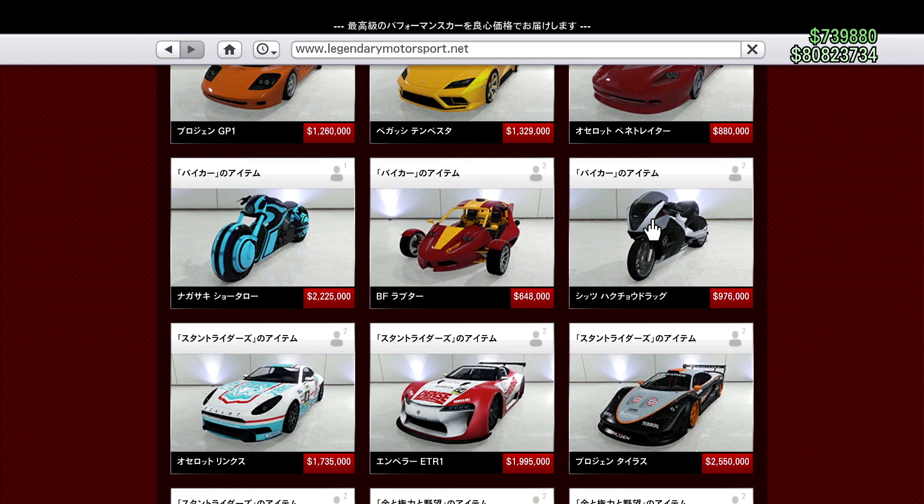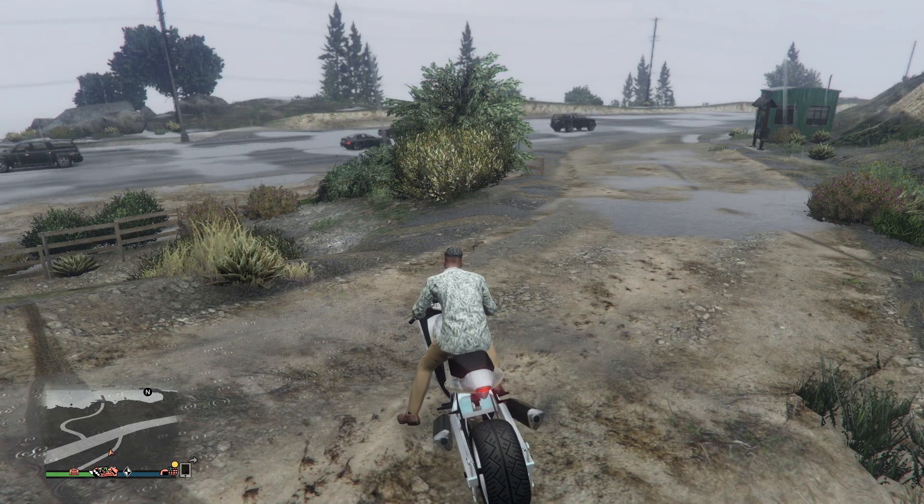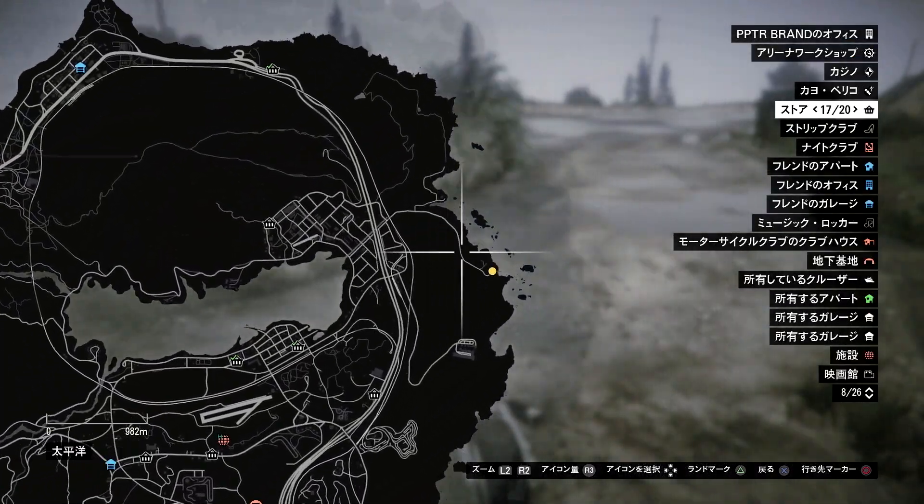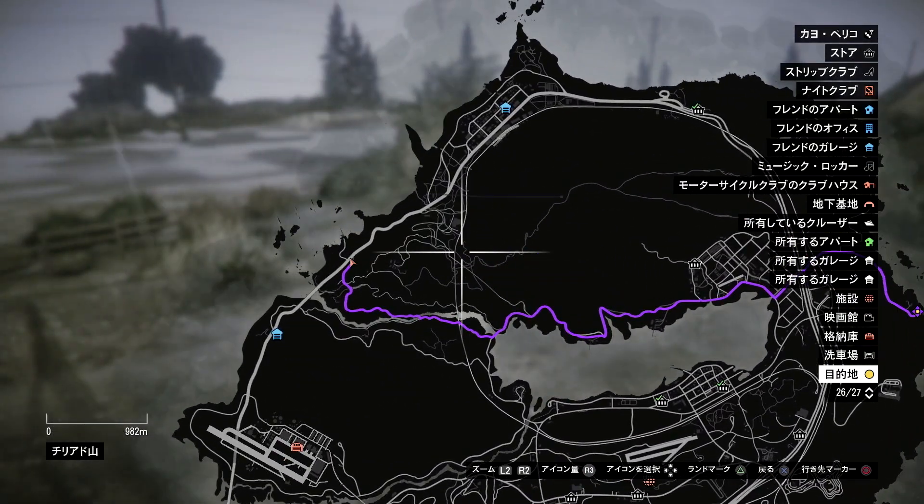攻略法ですが、なるべく直線が速い車両を使ってください。例えばF1のオープンホイール車両や、今週割引のレジェンダリーモータースポーツのクリーガーやエメラスでも多分いけます。ほとんど高速道路をずーっと走っていくのでバイクの方がちょっとやりやすいかなということで、白鳥ドラッグもしくはショータロウを使うのがいいです。予算ない人はバティRRでもギリギリいけると思います。紫のルートが出ますが、それ通りに行くと全然クリアできません。